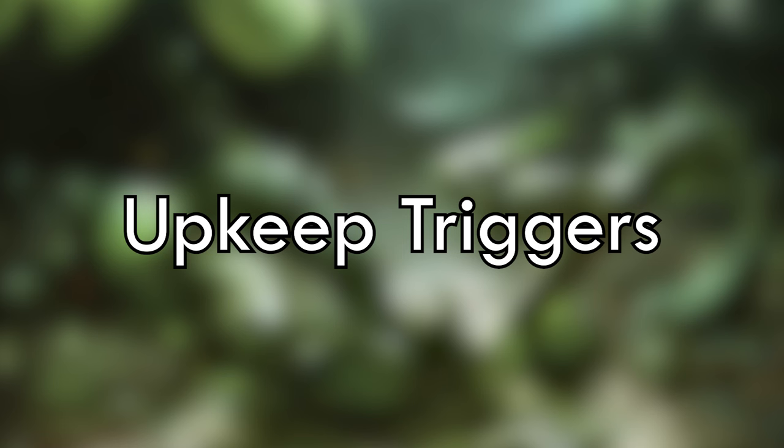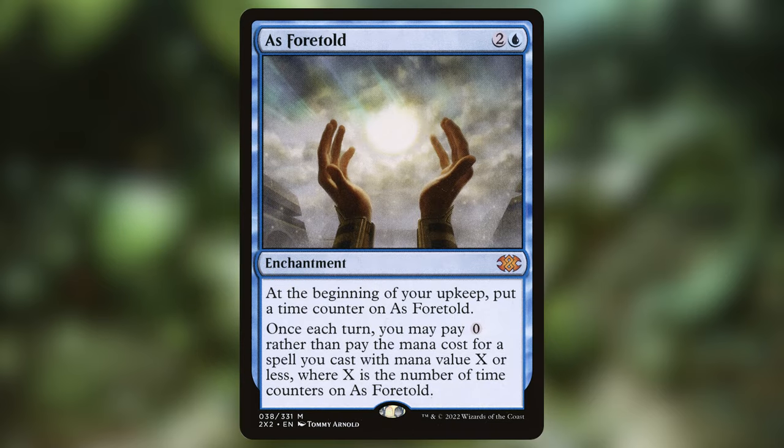Let's jump right into our upkeep triggers. We're going to see a lot of them over the deck, but these are some of the strongest that didn't necessarily fit into other categories. First we have As Foretold. It will get bigger multiple times at the upkeep and allow us to cast one spell for free, as long as it has a lower mana value than the counters on this card. It's useful to get out in the early game of almost any deck, but the double upkeep triggers make it a staple in the Ninth Doctor.